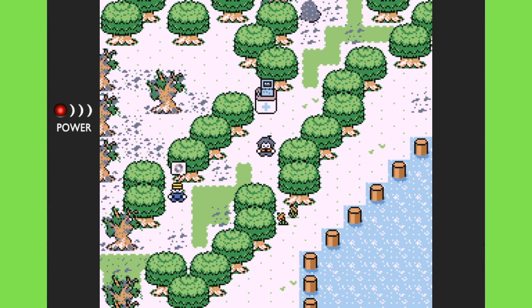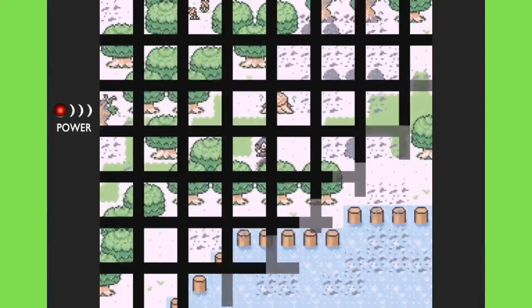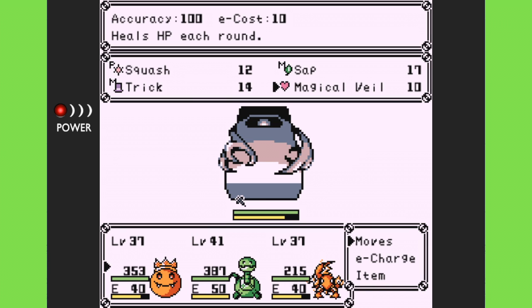Hello everybody and welcome. Thank you for joining me for another episode of Disc Creatures, a fun monster training game inspired by the Game Boy era. In the last episode we started episode 5 of the game and found out that there is a giant UFO depositing trash all over the place, and we are trying to figure out what's going on. But first we have to fight some enemies and have a little bit of a battle and try to level up.